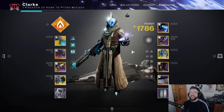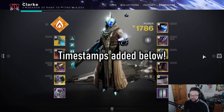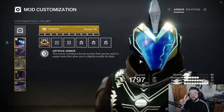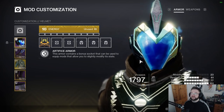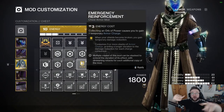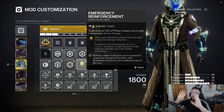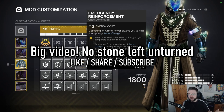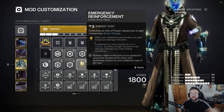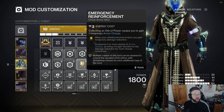Welcome back to another Destiny 2 video. If you're new to Destiny or a returning player, this should cover armor mods, the mod customization view, and explain as many of these as I can. We'll go over two different builds that go into two different armor charge formats. Feel free to pause, rewind, and pay attention to the text on screen. This can be translated to Warlock, Hunter, Titan, and all subclasses.